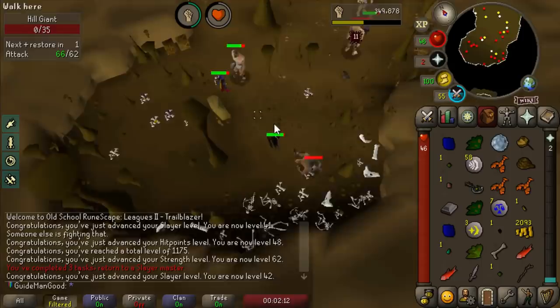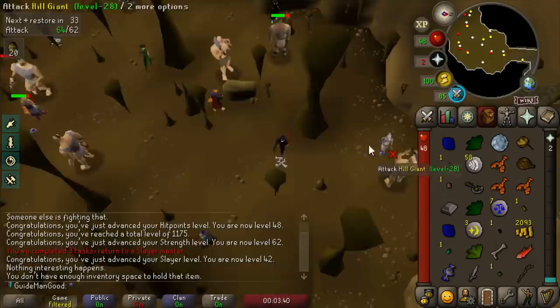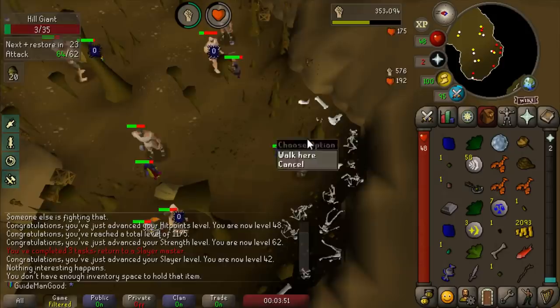I just finished my hill giant task - no key unfortunately, but I can run right back to Vannaka and get another one. A body talisman dropped - I actually really need one so I can make a body tiara. If I can get to 20 Runecrafting I can enter the body altar and finish that easy clue step we've had in the bank for a while.